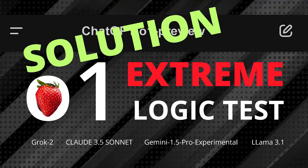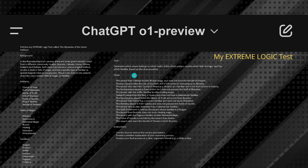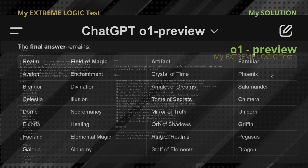Hello community! Today I present the solution to my extreme test. I performed a simple extreme logic test to test the new OpenAI O1, and the task was simple — I left some clues, artifacts, a field of magic and familiars, and some very simple instructions. That's all there is, and you found the prompt in my last video in the description.